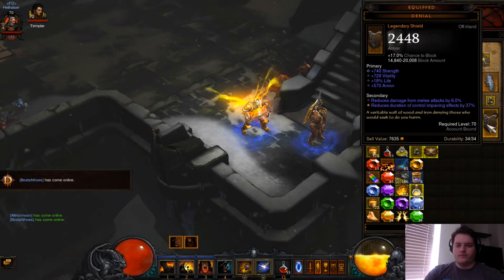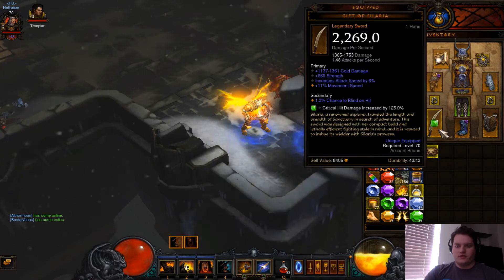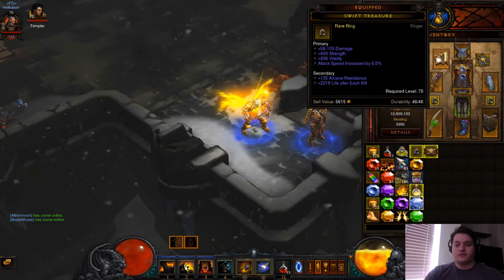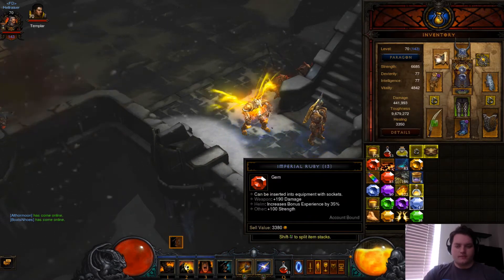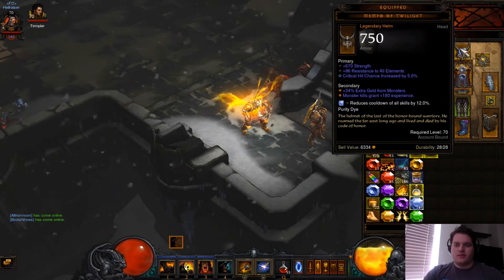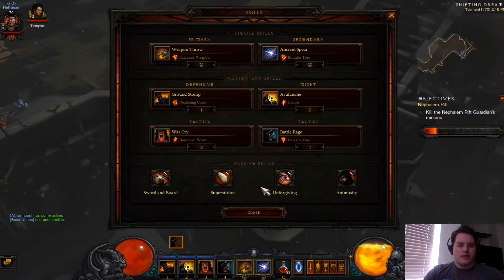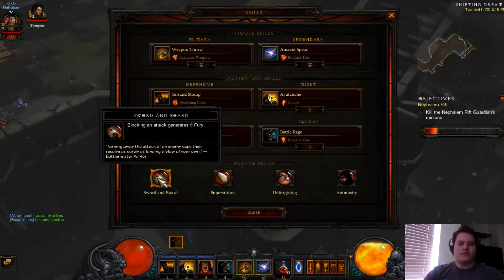I'm using the shield tier Denial — very good defenses. Using the Gift of Solaria, a very good one-hander. I'm using this belt here to increase my block chance, my fury chance, and my fury amount.